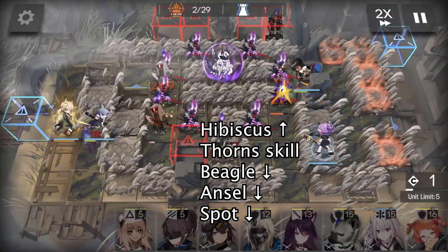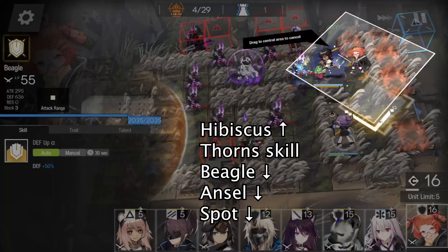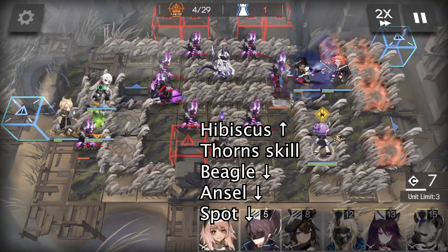Then deploy Hibiscus facing up, and use Thorns' skill when it's ready. After that, deploy Beagle facing down, Ansel facing down, and Spot facing down.